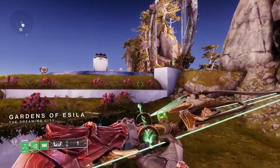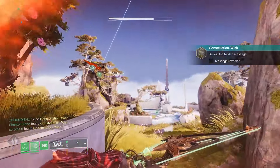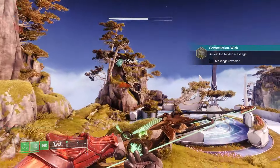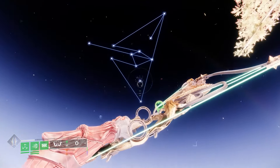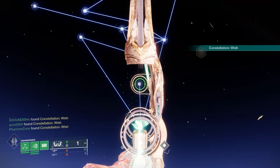Once we get to the Gardens, up on the rocks here — kind of on the left-hand side as you enter the main area — we can trigger the Constellation for the fourth Catalyst. Pretty self-explanatory right there, and once that's done, we simply need to complete the full StarCrossed mission.